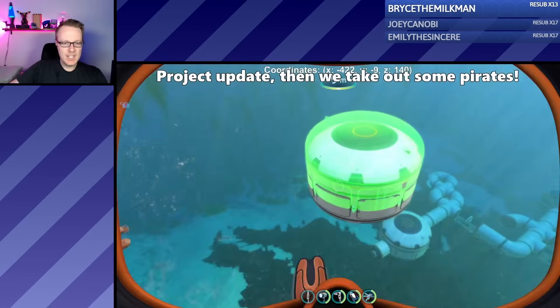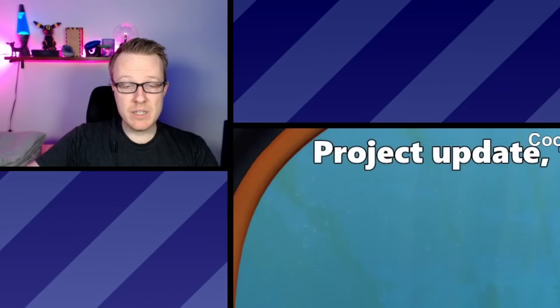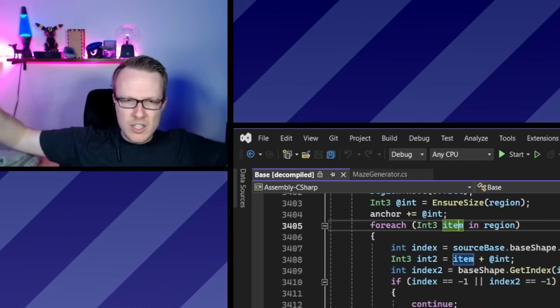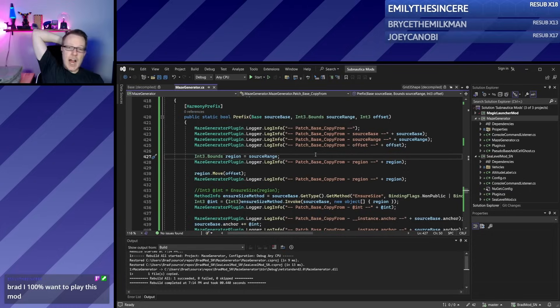The first step was figuring out how to spawn base pieces, which was a bit tricky but not too bad. The base building system in Subnautica, in the code, is very complicated and strange. I'm getting little bits and pieces, but the higher-level understanding of what's happening is still kind of beyond me. I'm not giving up.